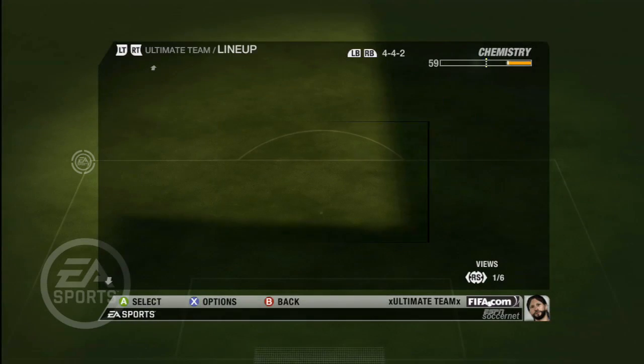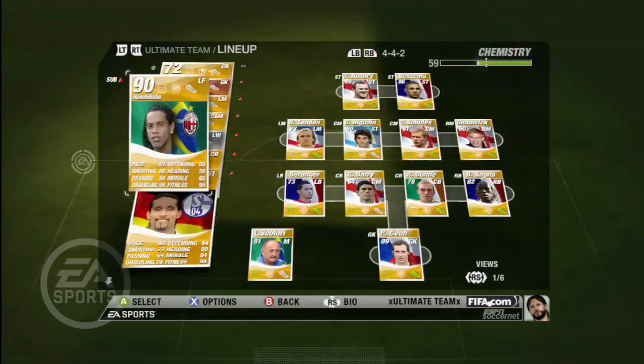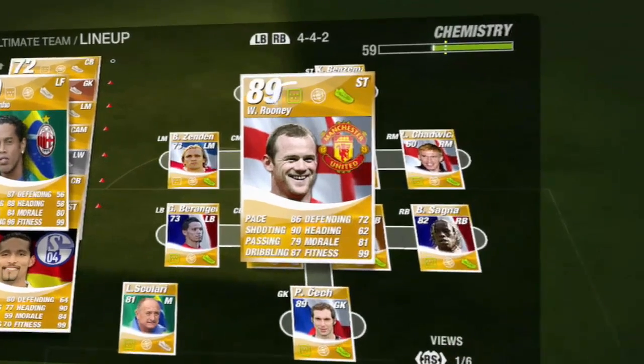For example, play 4-4-2 and any players in your team whose preferred formation is 4-4-2 will receive a bonus that boosts your team chemistry. Any player who matches your current formation is indicated by the highlighting of the formation icon.